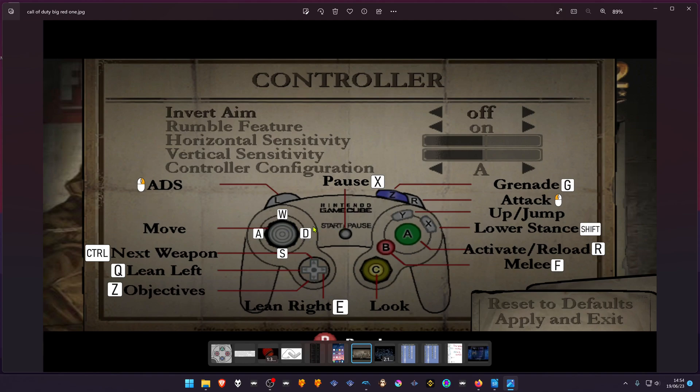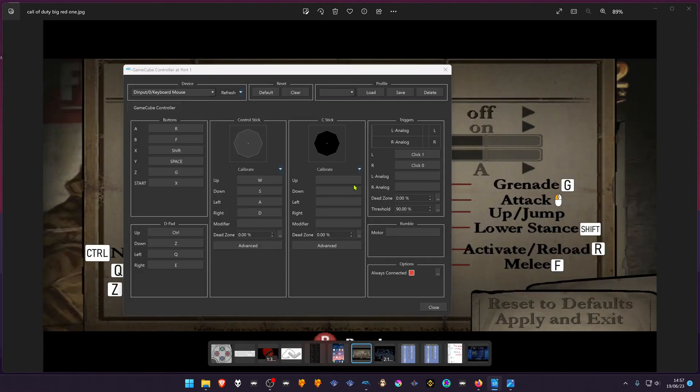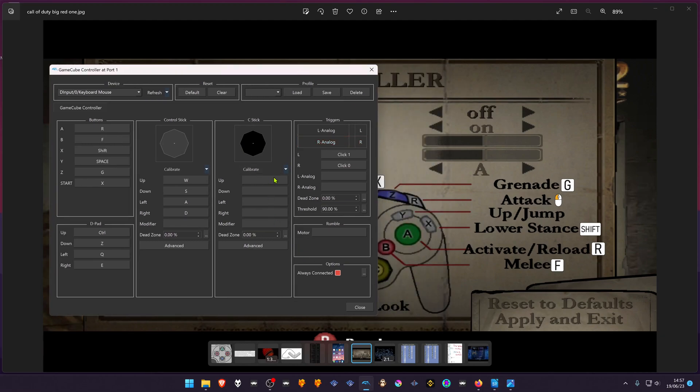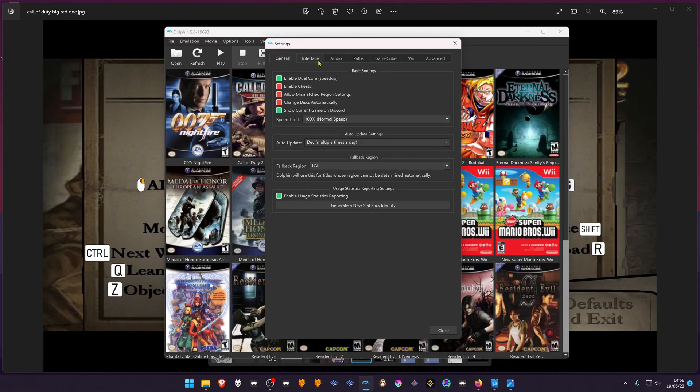You can choose whatever keys you want — this is just my preference for this game. In this example I'm doing the controls for Call of Duty 2: Big Red One. You don't need to configure the look button (the C-stick), as the Mouse Injector will take care of that movement.